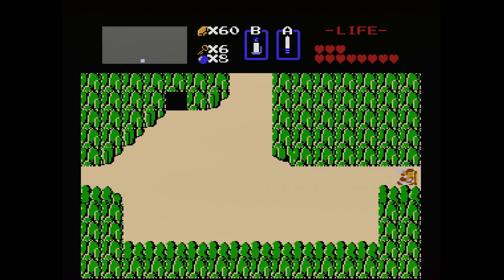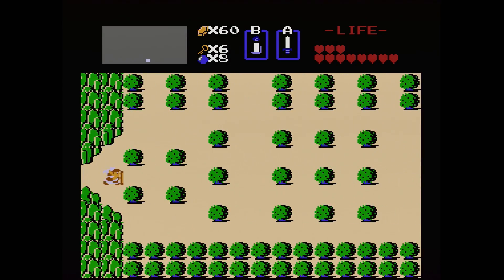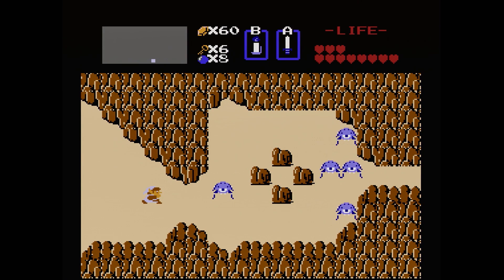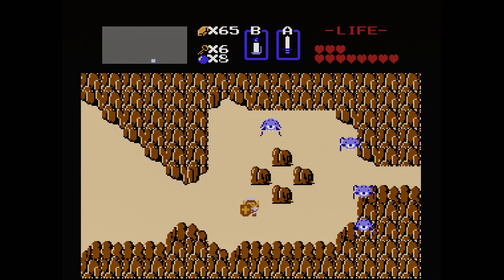Alrighty, so we're back at the start. Next I want to go to the right. You guys might know exactly where I'm heading right here. We have the secret that was on the very east side — if we use the stepladder, we can get that heart container. So that's where I want to go next. Let's just go do that and get some rupees along the way.